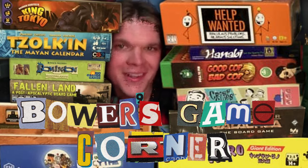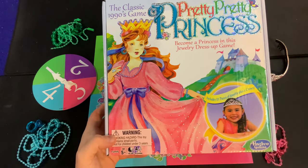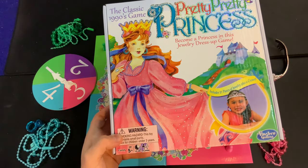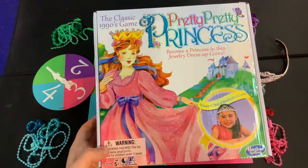Powers Game Corner here, back again on YouTube to help you skip the rules for Pretty Pretty Princess from Hasbro Gaming. This is for two to four players, ages five and up, and takes 15 to 25 minutes to play. If your box looks different, don't worry — it's still the same game inside.